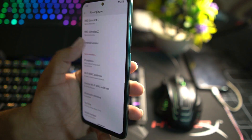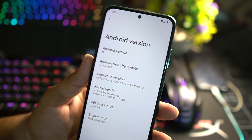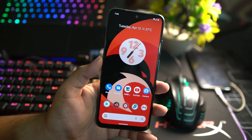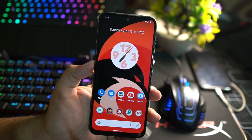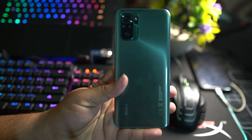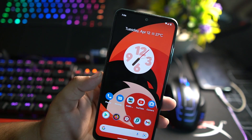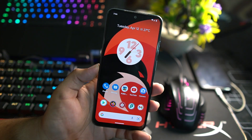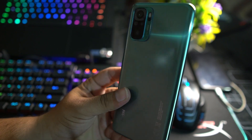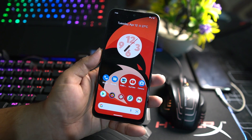It is based on Android 12. As you can see, the security patch is the latest — 5 April 2022. The ROM is pretty much stable; there is no single bug or issue, everything is just working fine. In this video I will show you its full review, plus the gameplay of PUBG Mobile, and at the end I will show you how to install it on your Redmi Note 10.